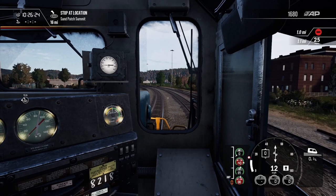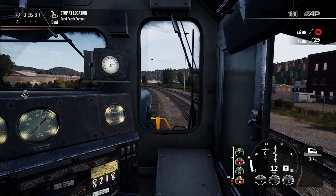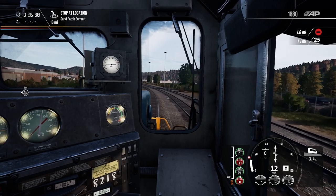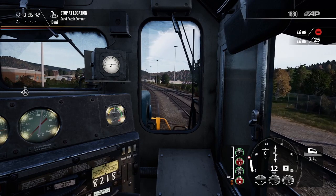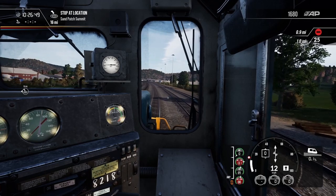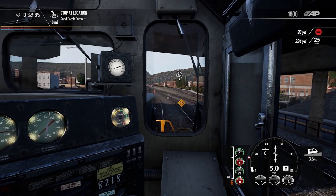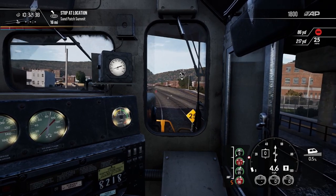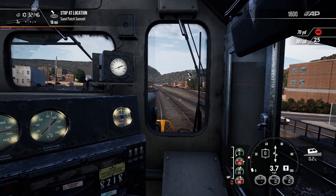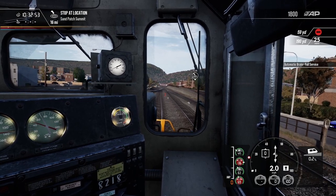Coming up in just about a mile — actually exactly a mile — we do have a red signal. We're not going terribly fast so it won't take super long to stop this train, but we are carrying a whole consist behind us and going downhill. At about 0.7 miles we'll start some reduction. We haven't even applied any brakes yet — just letting the momentum slow our roll. It looks like we'll come up to the signal and stop with plenty of room to spare, as we'll go ahead and throw on full service and roll to a stop.